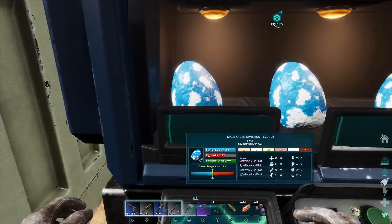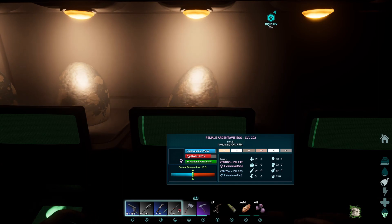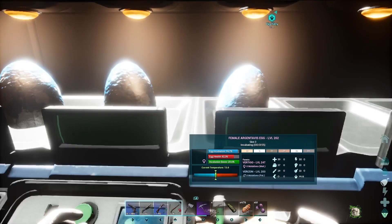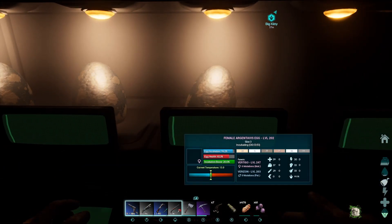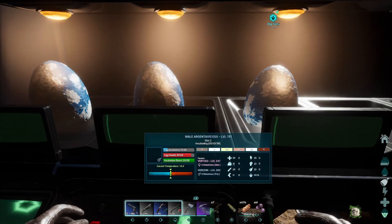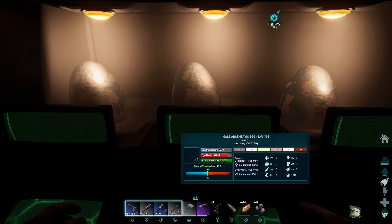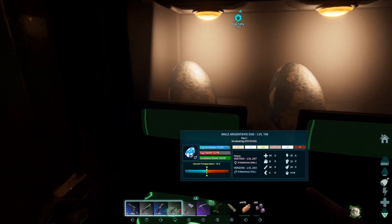Now I look at the stats and see which one I want to keep. I look at the colors, the stats, and their sex. Then I look at the cross and the fist — that's health and melee — because I want the best health and the best melee I can get on an animal, especially on my Rexes. I have two Rexes I want to throw out, but before I do I want to make sure I've got kibble.